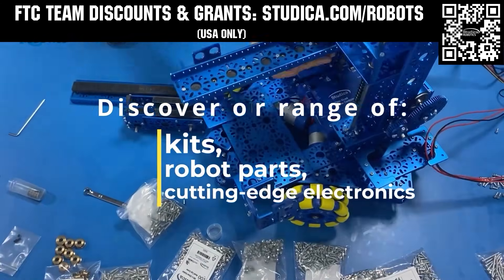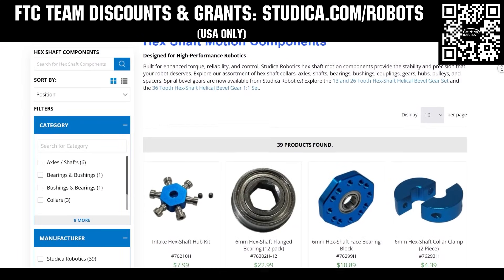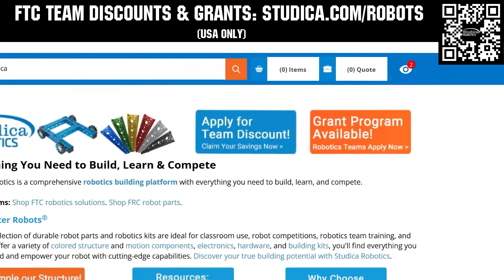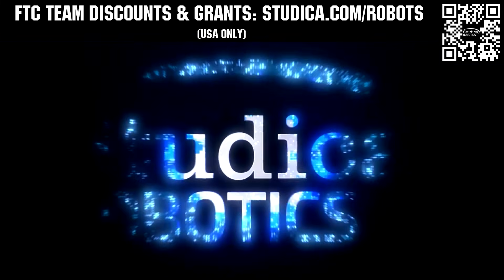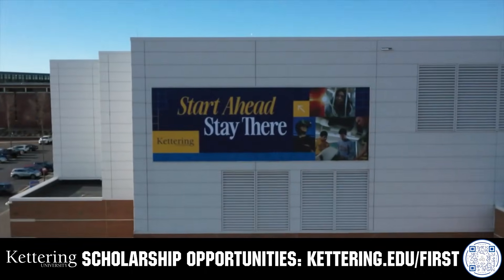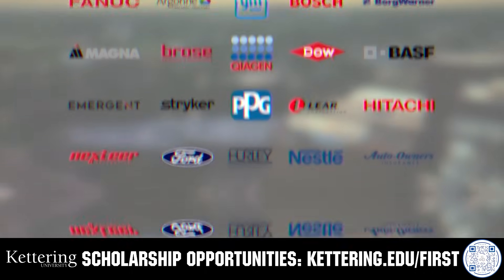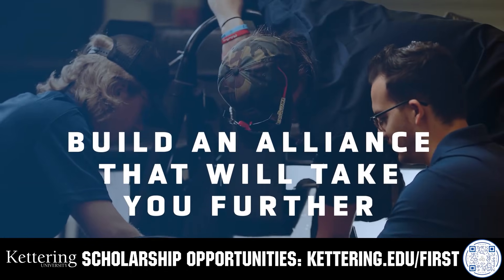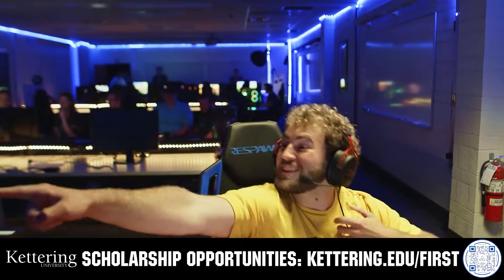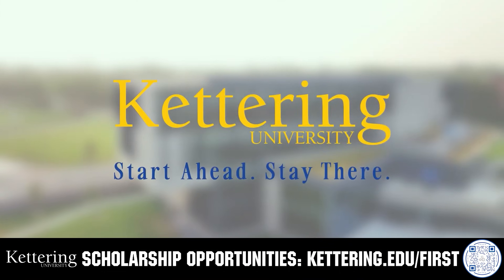Take on the Decode season with Studica Robotics, featuring their FTC starter bot, new six millimeter hex shaft and motor options, and updated bevel gears. FTC teams can receive a 25% discount and apply for grants at studica.com/robots. For over 100 years, Kettering University has offered a better education, because from day one that education has been built on hands-on co-op learning. Kettering's impressive alumni network includes founders, presidents, CEOs, and front runners who have a reputation for transforming industries. Apply today at Kettering.edu/first.